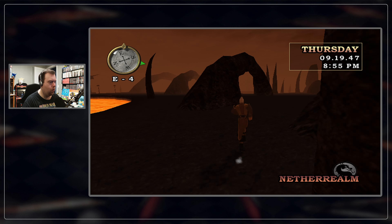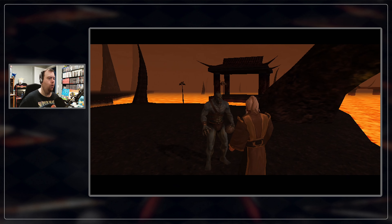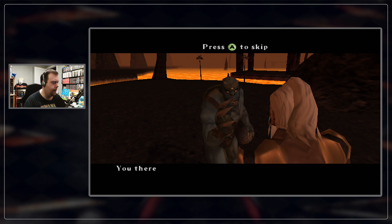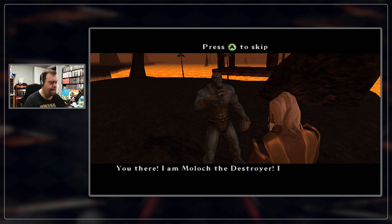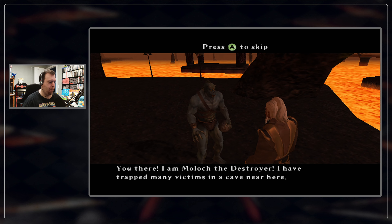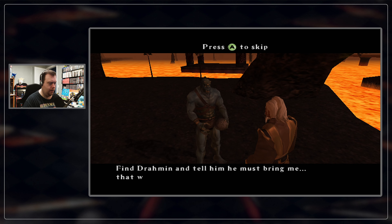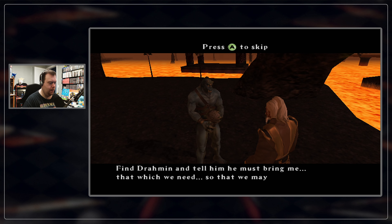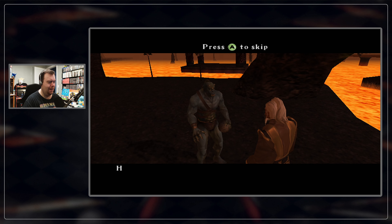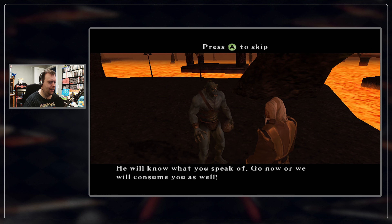Alright, we've made our way to F3. Let's see him. What we've got to do for you? 'You there! I am Moloch, the Destroyer! I have trapped many victims in a cave near here. Find Dramon, and tell him he must bring me that which we need, so that we may feast. He will know what you speak of. Go now, or we will consume you as well.'